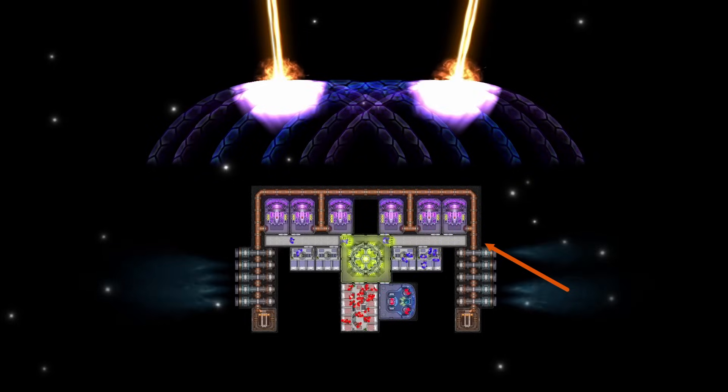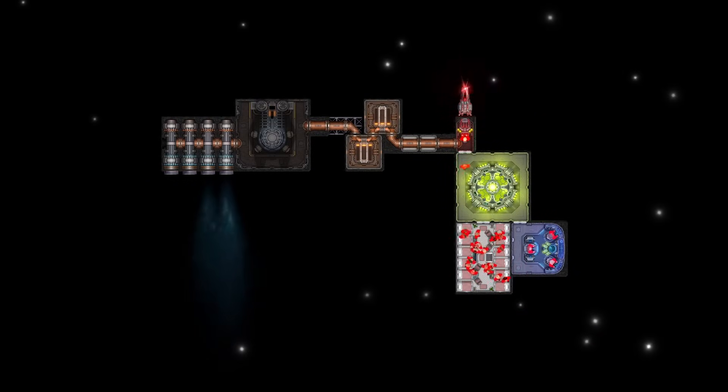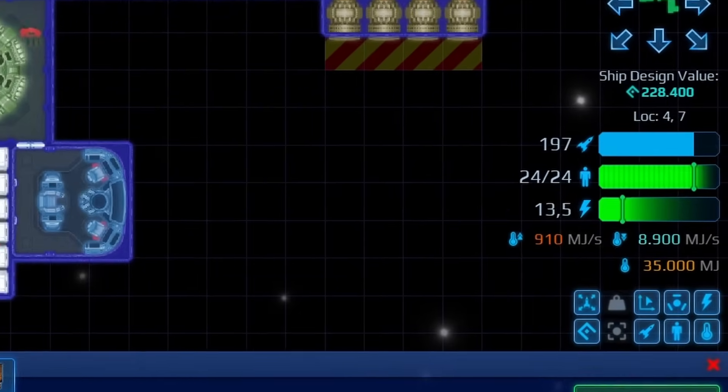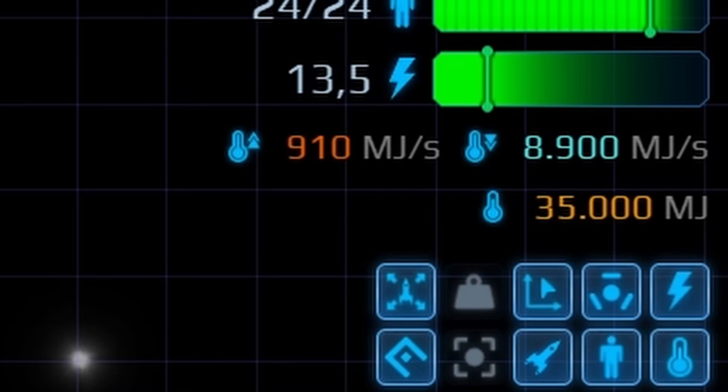The only exceptions are some thermal parts. If you are in doubt, look at the orange lines, which tell you if a part is connected to the thermal system or not. You can see the lines whenever you are holding a thermal part like a wire. The thermal stats on the side are also quite useful — they tell you how much heat you produce and radiate.